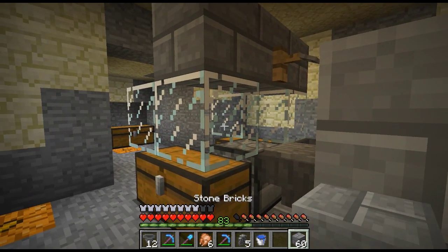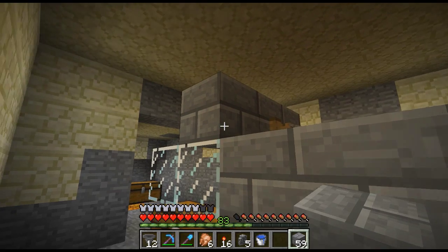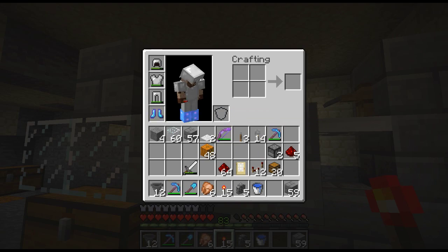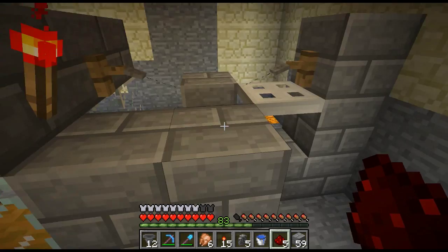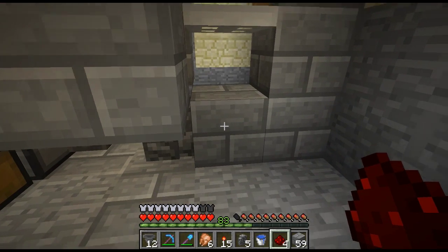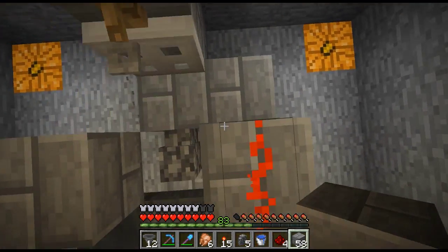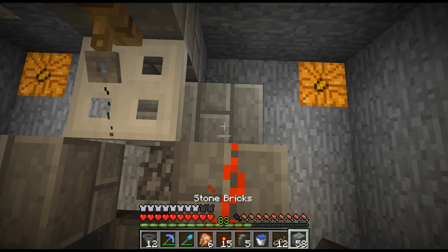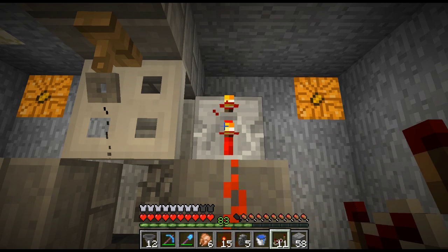Put a block here and grab a torch, put a torch there. Redstone - gosh darn thunderstorm has been going forever. Redstone there. Need another block here with a repeater - right there. Set to three ticks: one, two, three. Yeah.